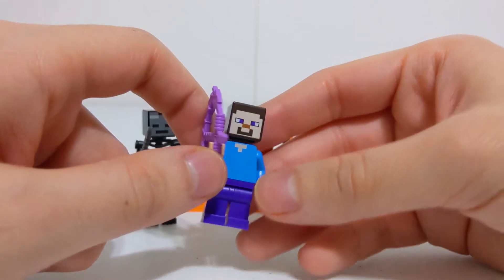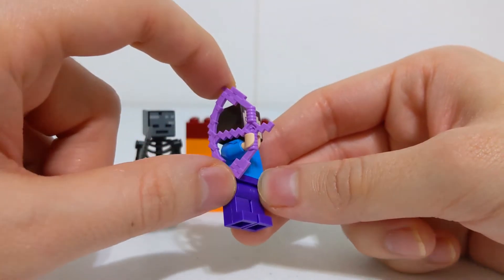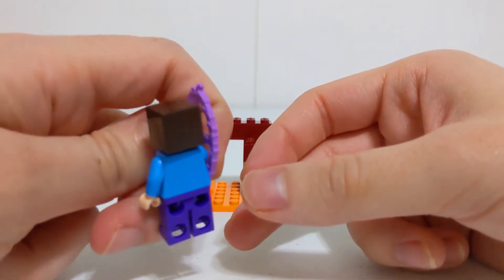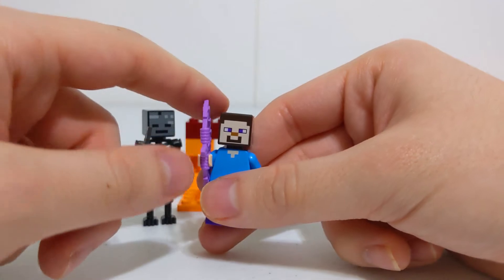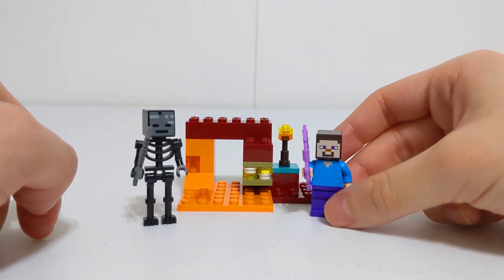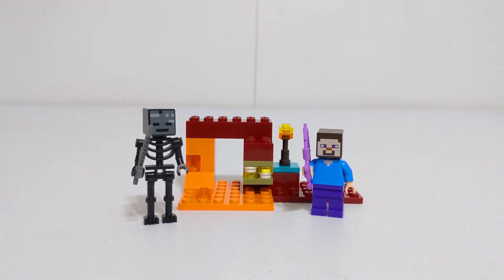Saturation-wise it's more consistent with the rest of the figure. We got the enchanted bow here — a very nice bow. We got this before in the End Battle set with the dragon slayer skin. In the back there's no printing, as expected with the same old Steve skin. An update on the sleeve printing would be nice to make it more accurate, but that's pretty much it for the Steve figure.